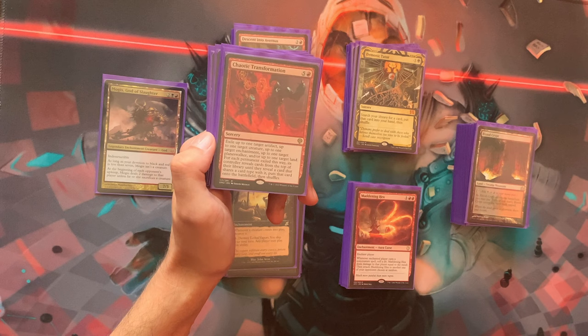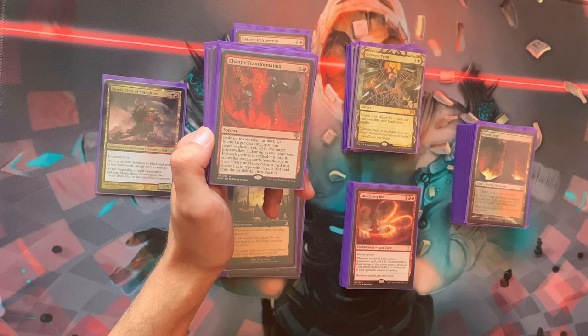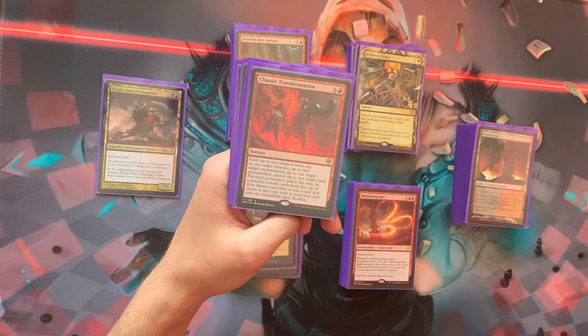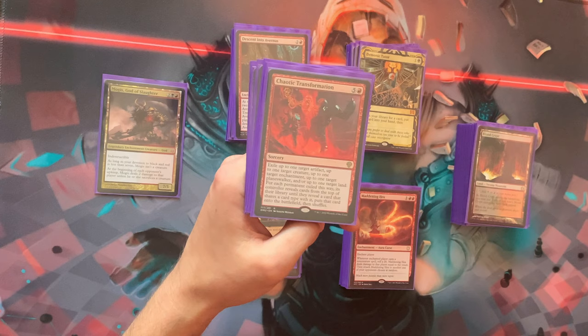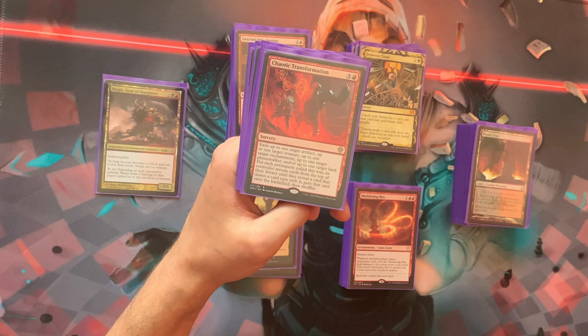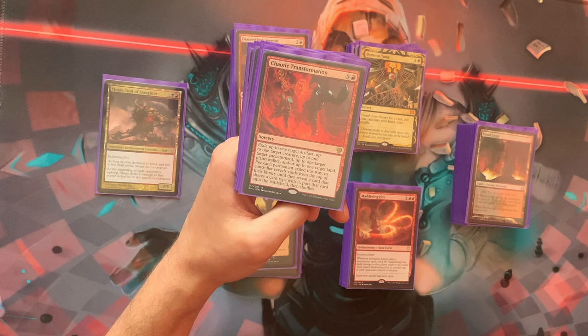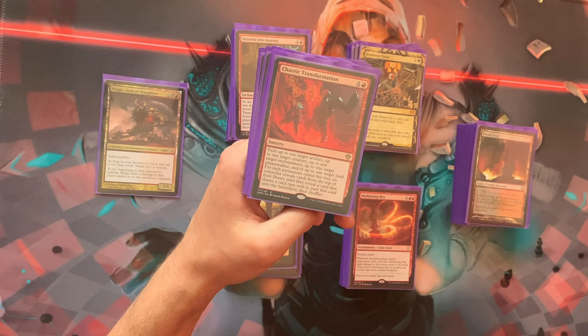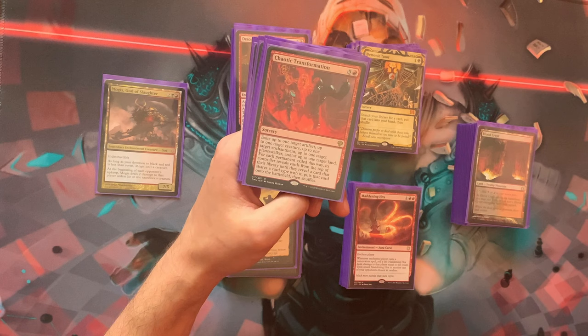This card exiles up to one target artifact, creature, enchantment, planeswalker, and land — every permanent type except battle. The owner then reveals from the top of their library until they hit the same card type and puts it into play. It's one of the main ways to deal with enchantments in Rakdos. You can also target your own stuff to upgrade it. The 'up to' clause means you can just use it on one annoying enchantment if needed.